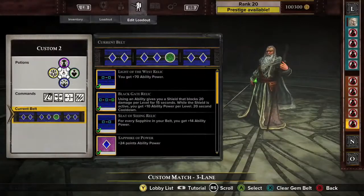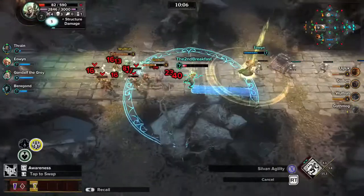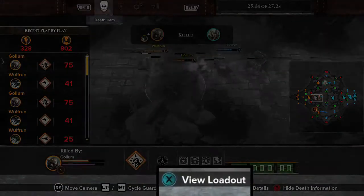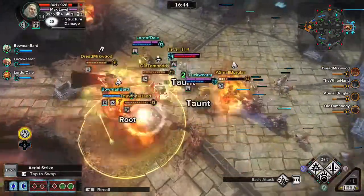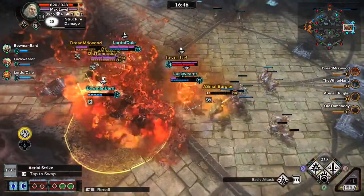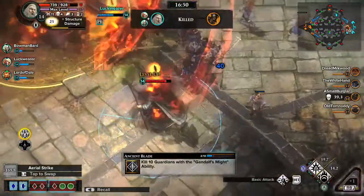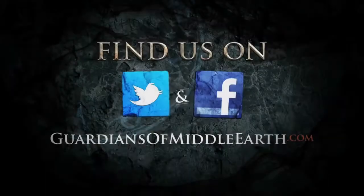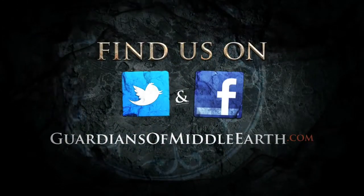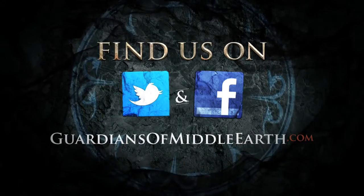Experiment with new loadouts to suit your playstyle. Remember, you can review your opponent's loadout from the in-game menu — there are always ways to get the upper hand. Next time, we'll look at Team Strategy and how to rule the Battleground. For more info, check us out at GuardiansofMiddleEarth.com and follow us on Facebook and Twitter.